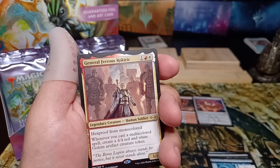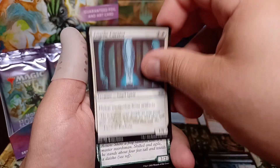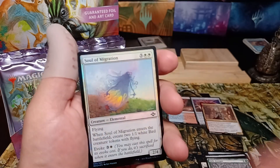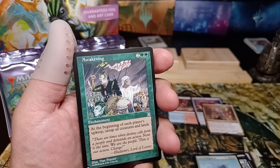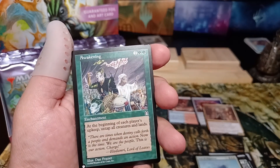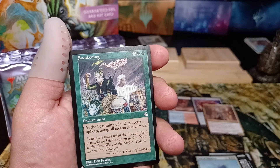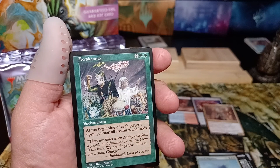All right, we got the General, Angelic Curator, Jade Avenger, Soul Migration, and we got Awakening from Stronghold. Wow, okay, that's not a bad card — beginning of each player's upkeep, untap all creatures and lands. All right, I know what deck that's going in.